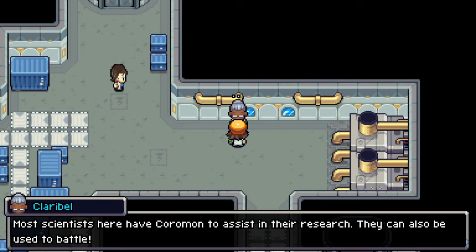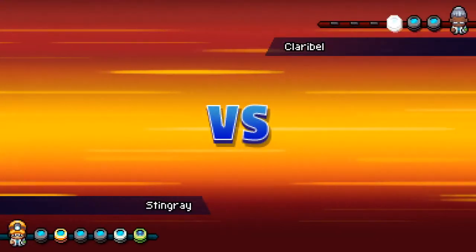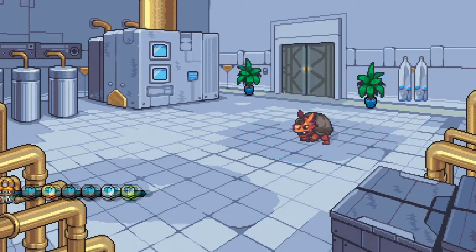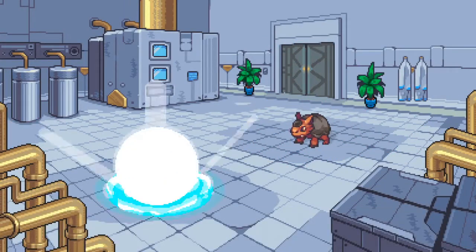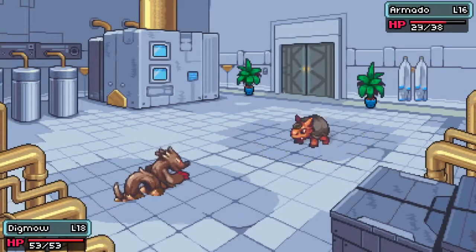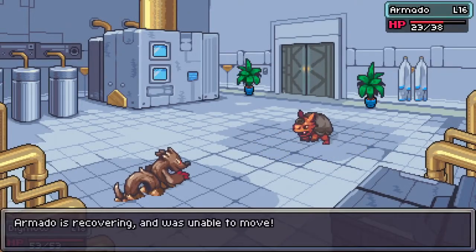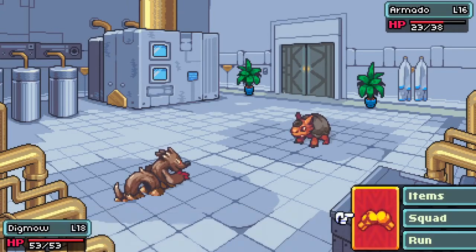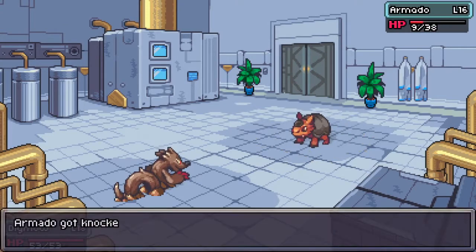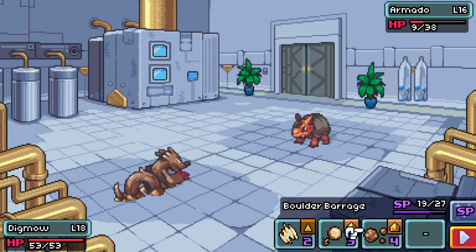Most scientists here have Coromon to assist in their research — they can also be used to battle. Well okay Clarabelle, let's see what you got. Now there are three, so we might be a little bit lucky here, and a little bit lower in level. Let's see if we can get some of these Boulder Barrages. That took off 15 — great, he was knocked down. So that's going to make it a little bit easier on us. Digmaw is just handing out the punishment here, which is great.